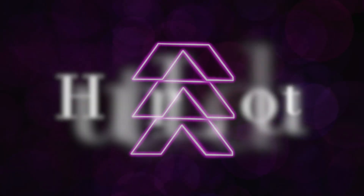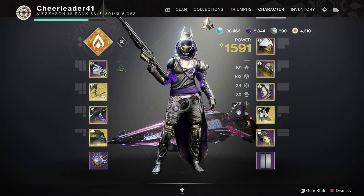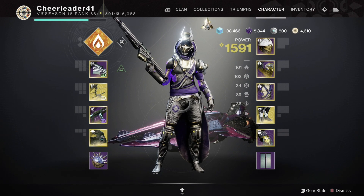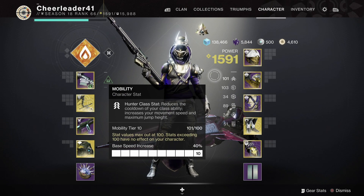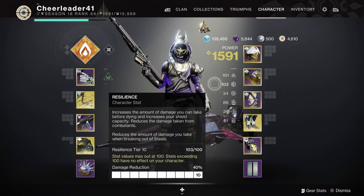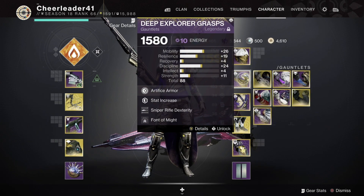Time to go over the Hunter loadout. I started off the encounter running Succession, Trinity Ghoul, and a Bait and Switch Cataclysmic. For this setup, ideally you want to be at 100 Mobility and 100 Resilience. I managed to reach a piece of the Brand Claimer once with 90 Mobility, but I wouldn't risk it if you're going for consistency. Looking over my mods, I used Arc Siphon to make orbs with Trinity Ghoul.